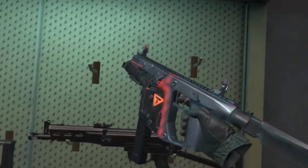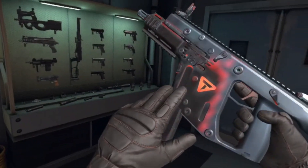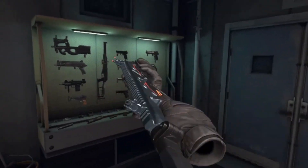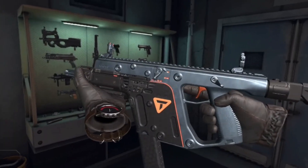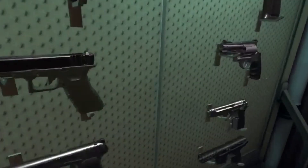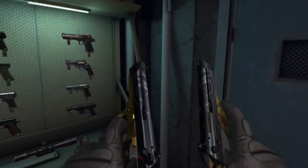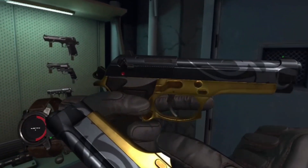Then you have the glow-in-the-dark Vector with a little T logo and a very prominent orange glow that'll actually be visible in the dark. This one is also one of my favorites — a very pretty gold gun design with nice black on the top.